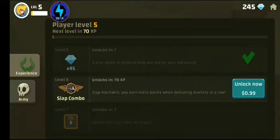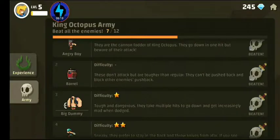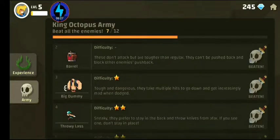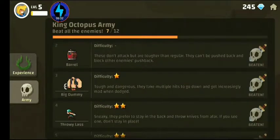The barrel dudes, they do not move. So you have to watch out for them as well. Like these boys - barrel. These don't attack, but they're tougher than regular enemies. They can't be pushed back and they block other enemies from being pushed back too.